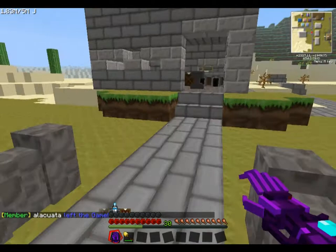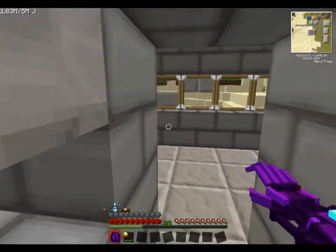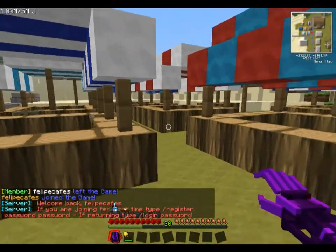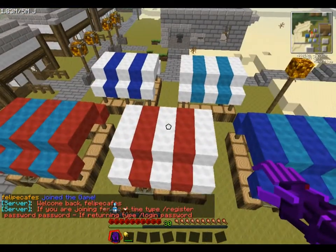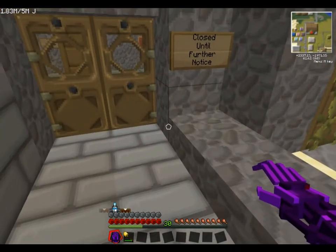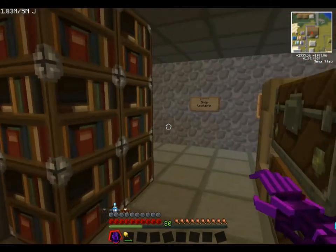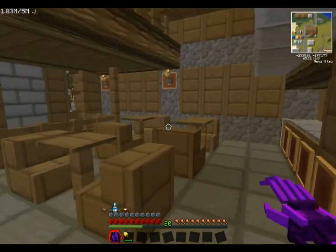This here is the blacksmith that Crimson built — that's pretty good. Here are the market stalls, just basic market stalls, pretty simple to build, took minutes. This is the bakery that Darknell built, and obviously it's closed until further notice. The shop's upstairs and it's by far the biggest house on the plot so far.